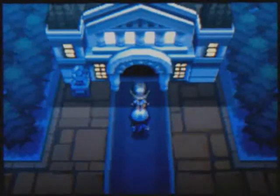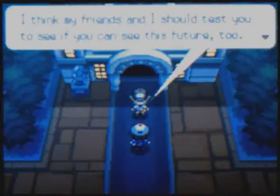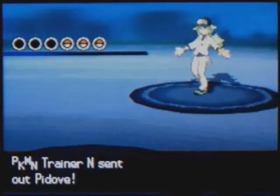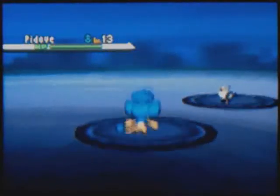And in that little café or whatever it is, I think it's on Wednesdays — the waitress will give you a lemonade. But that's not really that big of a deal. So here we are battling N for the second time, and the recurring theme with N's Pokémon is that he uses Pokémon that you can find in the area surrounding where your battle is.